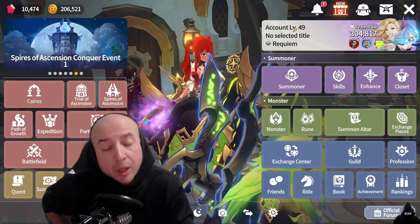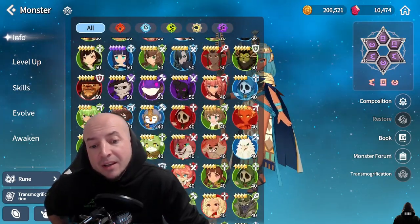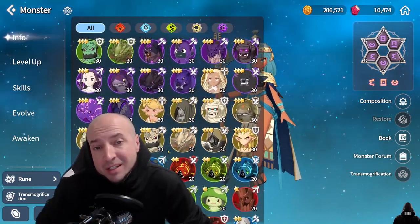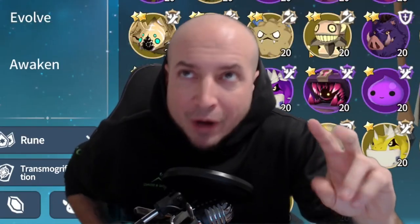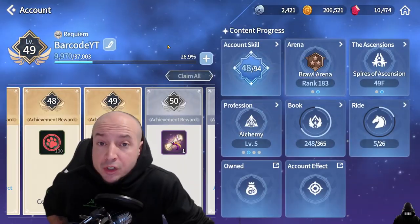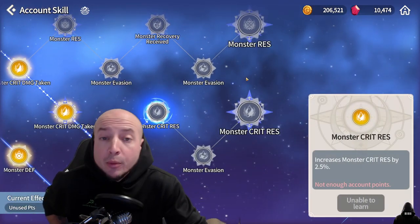This isn't in any particular order. I'm going to go over all the things that I know to help you increase your power level. Leveling up every single monster you have — as you can see in my box, every single monster I have is at their max level cap, depending on what star level they are. Leveling up monsters doesn't raise your team power level directly, but what it does do is raise your account level. And once you get a new account level, you get a new account skill, and once you put one on, your power level goes up.